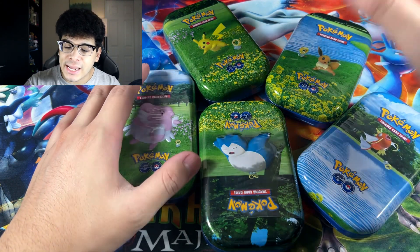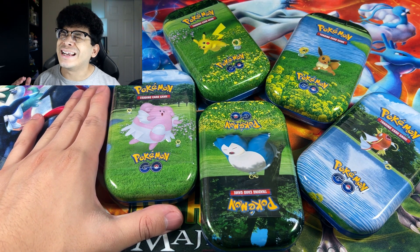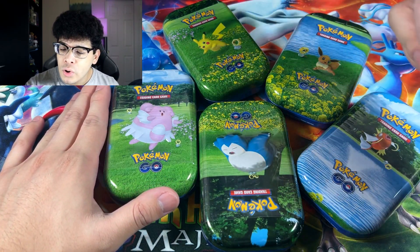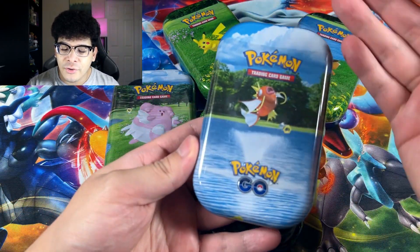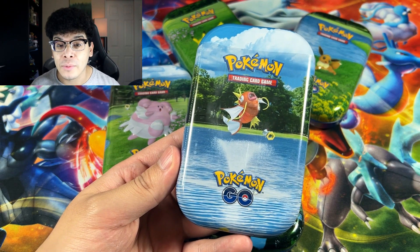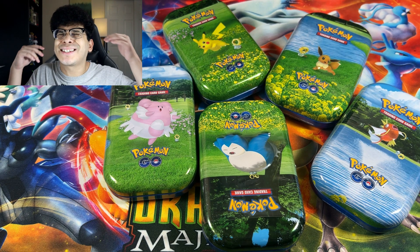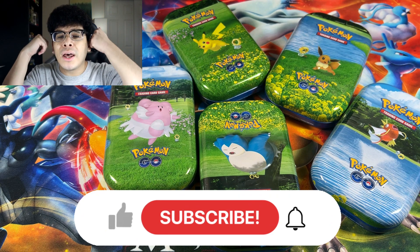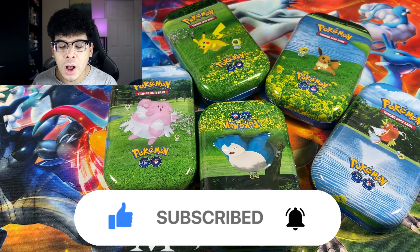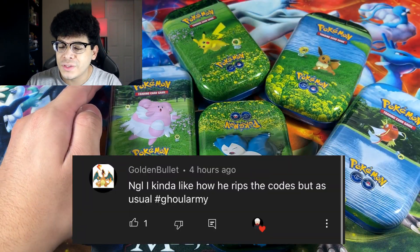It does include the newest set, which is Pokemon Go. We got ourselves a Blissey, Snorlax, Pikachu, Eevee, and none other than the majestic, the beautiful Magikarp. If you are excited or pumped for today's video, make sure you guys smash that like button right now. And if you guys are new to the channel, make sure you guys subscribe, join the Ghoul Army, and welcome. Without further delay, we're just gonna go ahead and jump right into these tins.